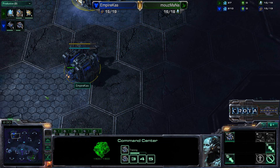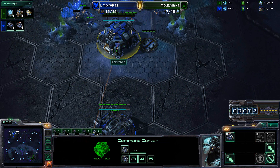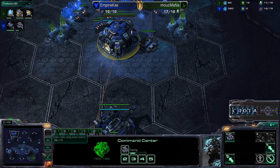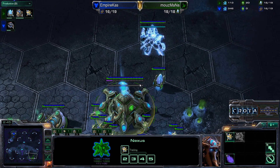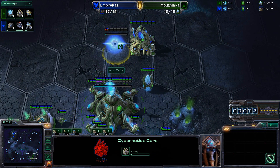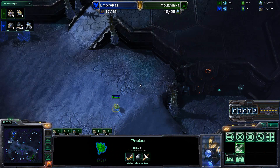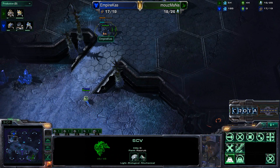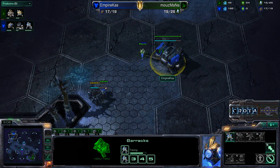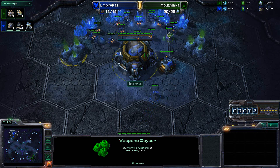Kaz is opening up with one Barracks, so it looks like he will be following it up with a fast Command Center once more, looking to out-expand his opponent. Back on Mana's side, the Nexus is training up more units and we can see the Cybernetics Core — a very standard build. A probe is coming up the ramp and there is a Supply Depot already here.